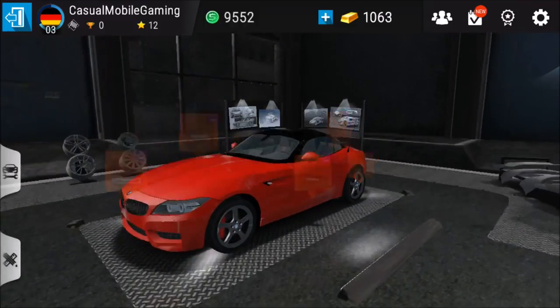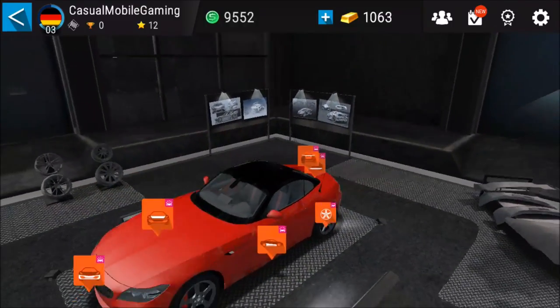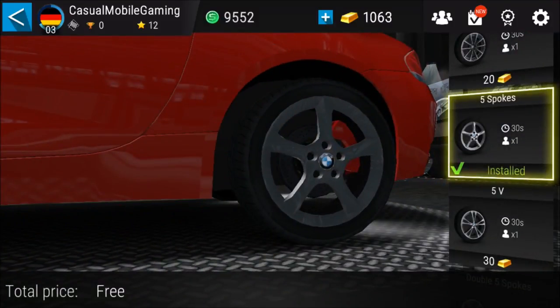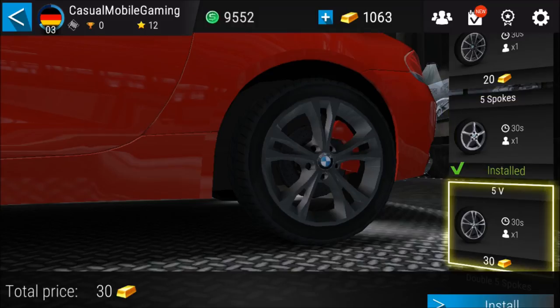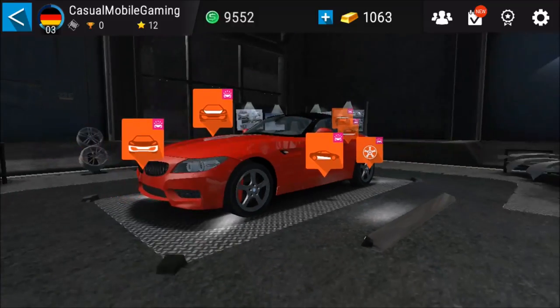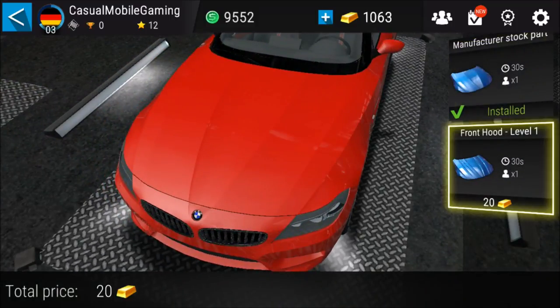Does it do anything? Can I get other rims? Show me the rims. 30 gold coins for rims. Oof. Not cheap, my friends, not cheap.